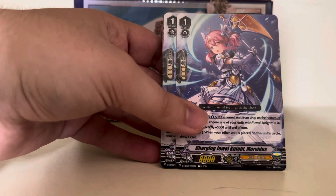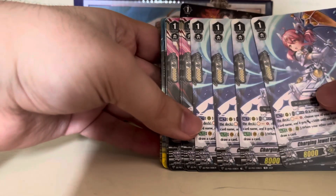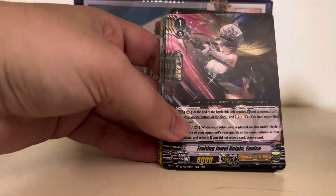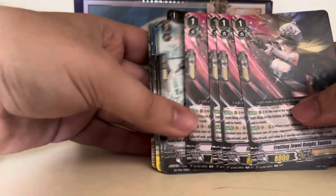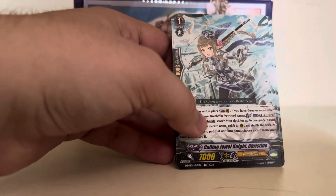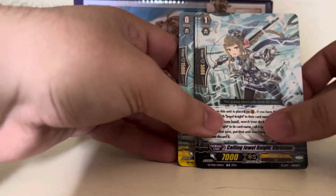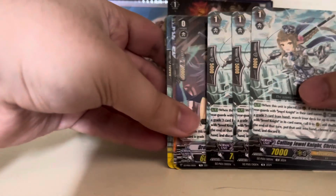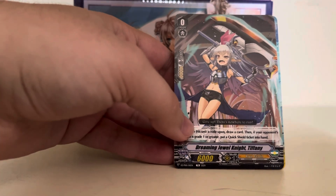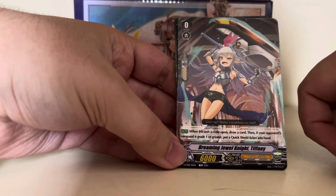Moving on to the Grade 1s: Charging Jewel Knight Morvitas — four copies of her. Fruiting Jewel Knight Eunice, another Grade 1 — four copies. Calling Jewel Knight Christine is another original series card with 17,000 power, as that was the base for Grade 1 cards with effects — three copies. We've got the V-Series starter Dreaming Jewel Knight Tiffany, which lets you draw whether you went first or second, and if you went second you get a Quick Shield.